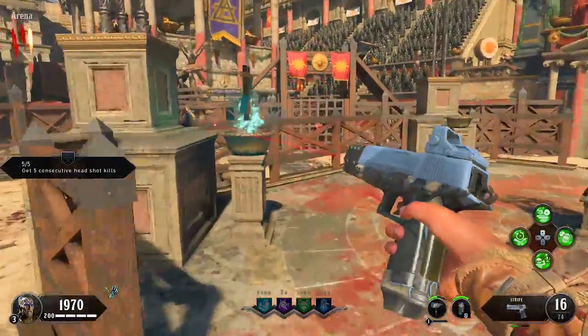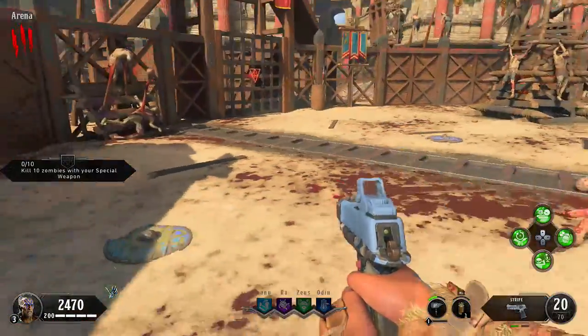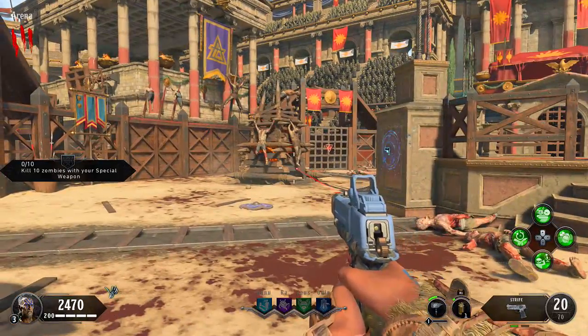Alright, we're going to pick up the next reward — a cash bonus, 500 points. Now the next step in the quest is kill 10 zombies with your specialist weapon.